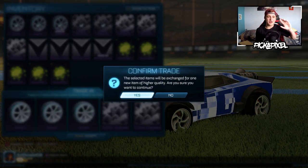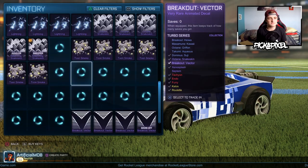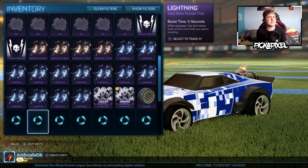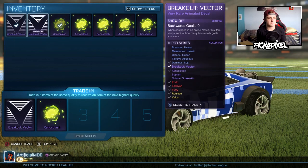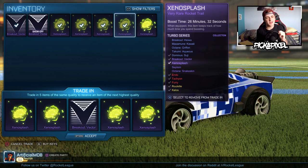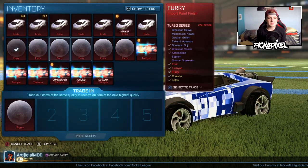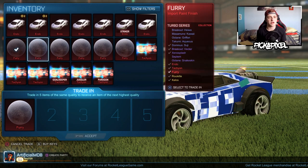The first potentially good trade — it could be a painted Endo. A Furry — I genuinely thought for a second that might be a painted Endo. Can we get a painted Endo? A normal Endo — all right, not bad. Let's just get a Tachyon then, maybe a painted Tachyon. Vector — reorganizing: vector in the middle with the V, then the Xenosplash on the sides — the most aesthetically pleasing trade-up I can manage. A Furry — that was very disappointing. Two furries and an Endo. We have seven Endos, six Furries, and six Tachyons — that's two import trade-ups right there.